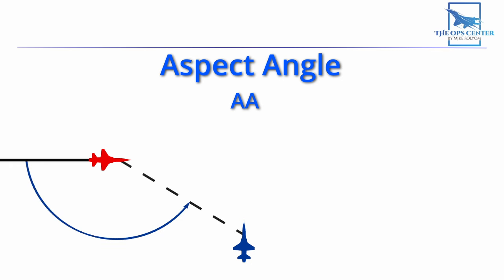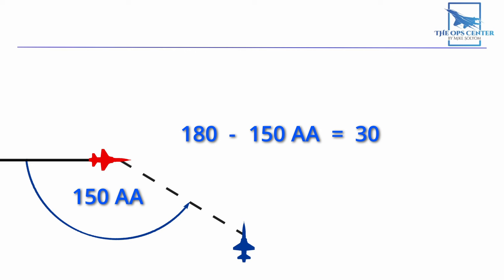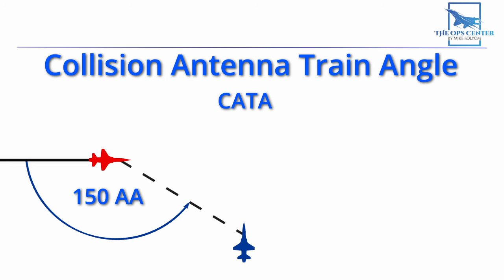The aspect angle is how many degrees the interceptor is off the target's tail. In this example, the interceptor has 150 degrees of aspect angle. For our math problem, we subtract the aspect angle from 180 to find the number we're after, which turns out to be 30 here. This final number is a special variant of the antenna train angle known as the collision antenna train angle, or CATA — in this case, that angle is 30 degrees. All the interceptor has to do then is point the nose in front of the target until the radar blip is 30 degrees off to one side, and then an intercept is guaranteed.